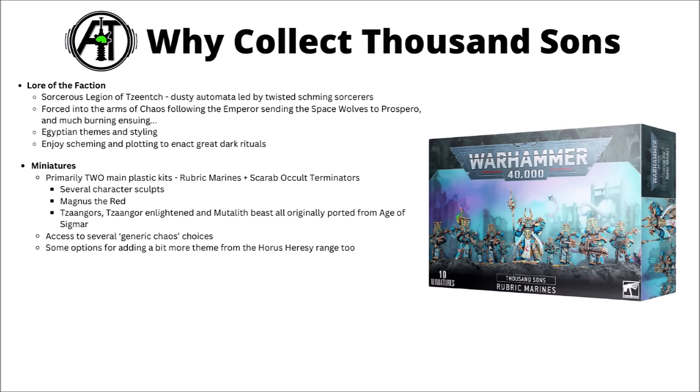Models-wise, their army is a small but nicely executed range. Their main battle line is made up of just two main plastic kits: the Rubric Marines and the Scarab Occult Terminators, resplendent in their Egyptian-styled power armour. They've got several other character sculpts, Magnus the Red as their Primarch, and a whole bunch of helpers and hangers-on with the Tzangors, Tzangor Enlightened, and the Mutilith Vortex Beast — these ones ported from Age of Sigmar.